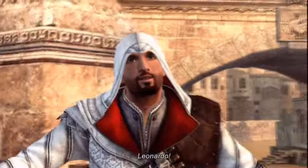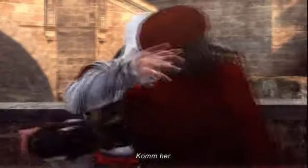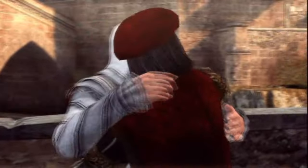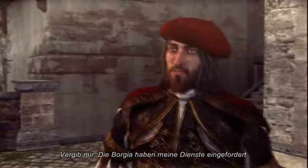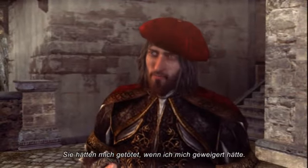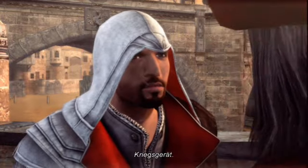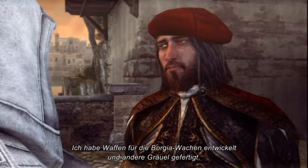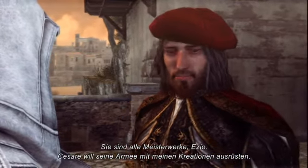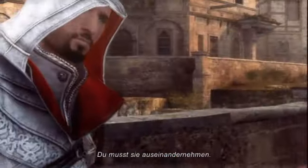It's you! It is good to see you, friend. Come here. Forgive me. The Borgia have commandeered my services — they would have killed me had I refused. What do they want? War machines. I have constructed weapons for all the Borgia guards and other terrible monstrosities besides. They are very well designed, Ezio. Cesare intends to supply his army with my creations. You must dismantle them.